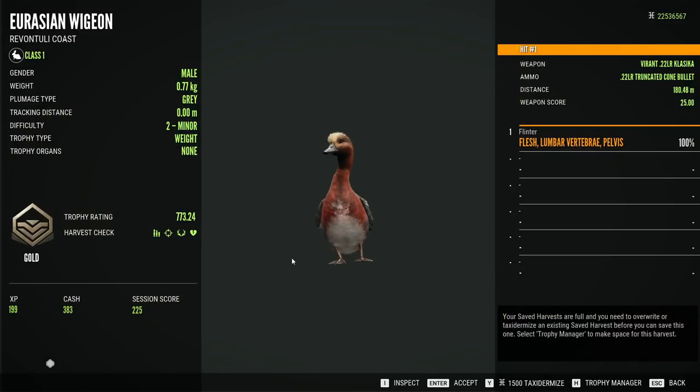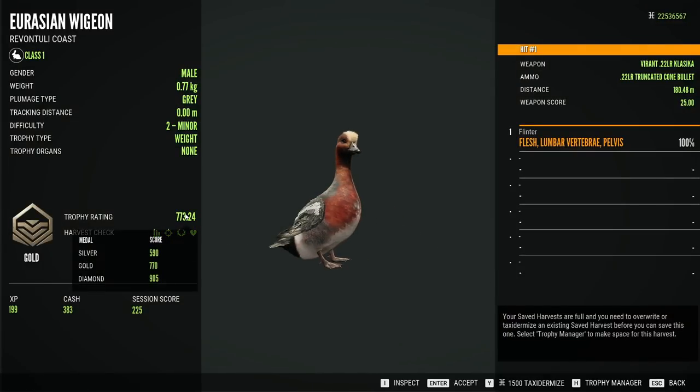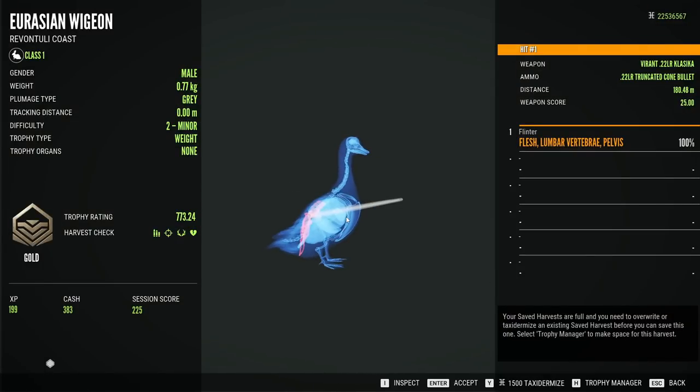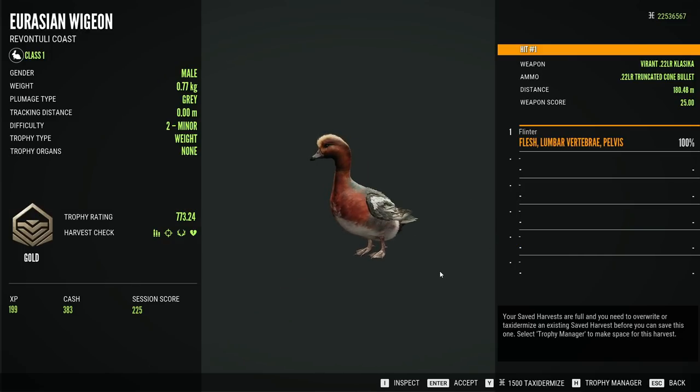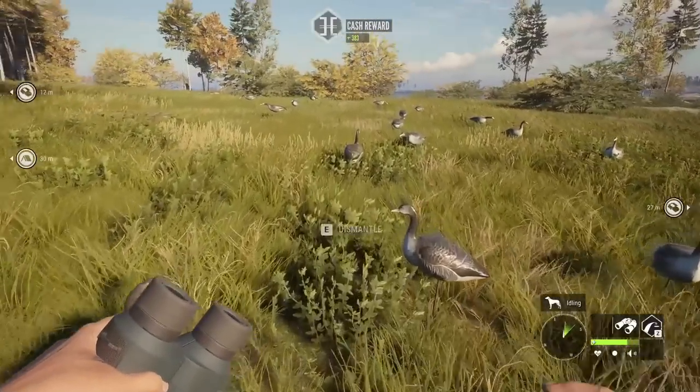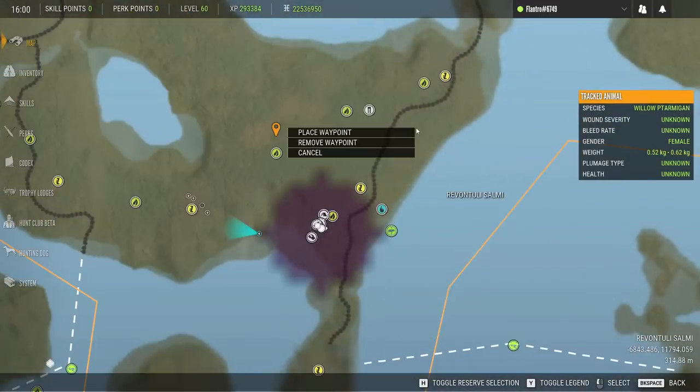For this guy, a nice little gold at 7.73 just barely makes it. I hit him kind of high and right — the wind was blowing right, but I wouldn't think it would really affect the 22 that much at that range. Might have just been off by a little bit, but good to see some variety.